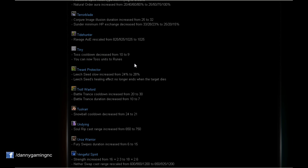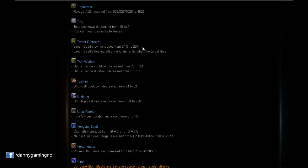Tiny: Toss cooldown decreased from 10 to 9 seconds — a 1 second buff, very nice. I actually thought 10 seconds was already really low, but now it's even more so. Also, you can now Toss units to runes — something funny that can help in some situations.